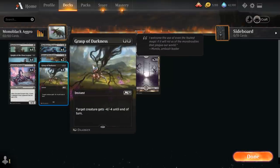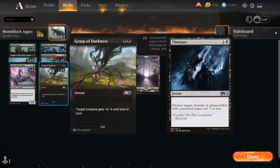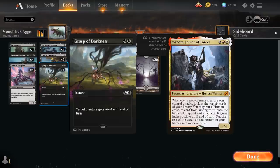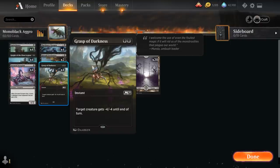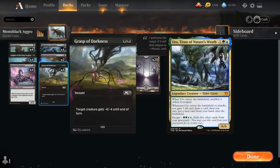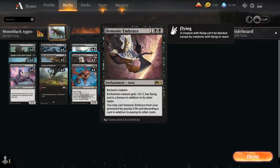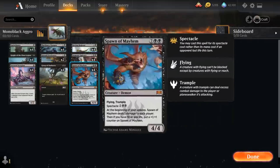Our last M21 addition is Grasp of Darkness, a 2-mana instant giving target creature -4/-4, which we're playing over Eliminate to handle larger creatures like Torbran and Winota. Eliminate has the advantage of hitting small Planeswalkers and things like Uro or an opposing Rotting Regisaur that Grasp can't take out. At 3 mana we have a full playset of Rotting Regisaur, a 7/6 Zombie Dinosaur that requires discarding a card each upkeep — the plan is to empty your hand fast so the drawback doesn't matter. We also run four copies of Demonic Embrace, great on the Regisaur when the opponent has ground blockers like Cauldron Familiar.